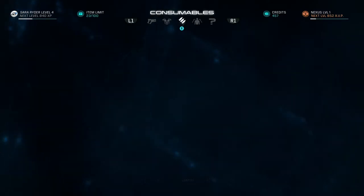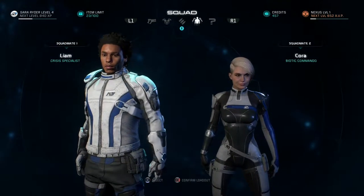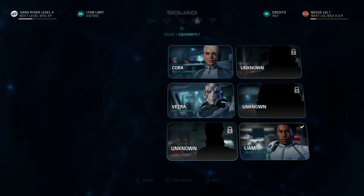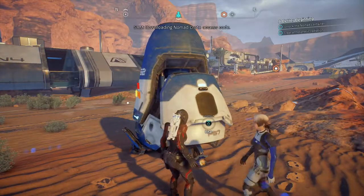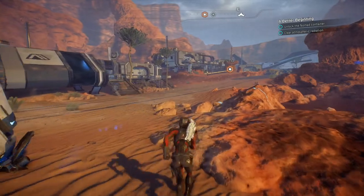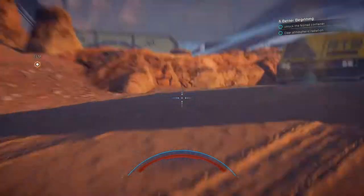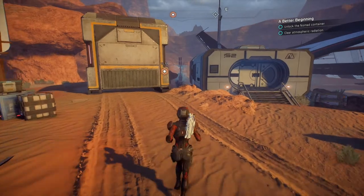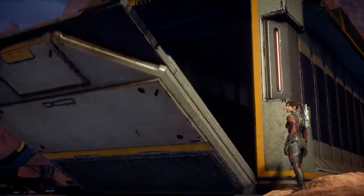Liam is a biotic commando — I can swap him out for Vetra. Confirming that swap — there she is, hello Vetra. Now we need to unlock the Nomad. There's a container here — let's go with the charger for now and just holster it because we don't really need it at the moment.